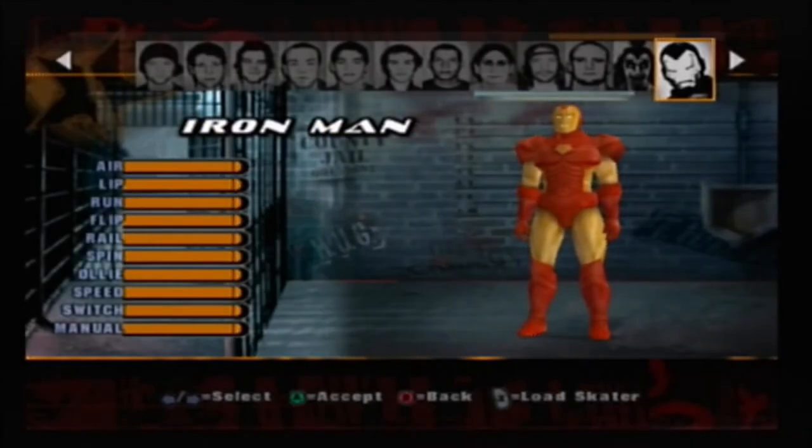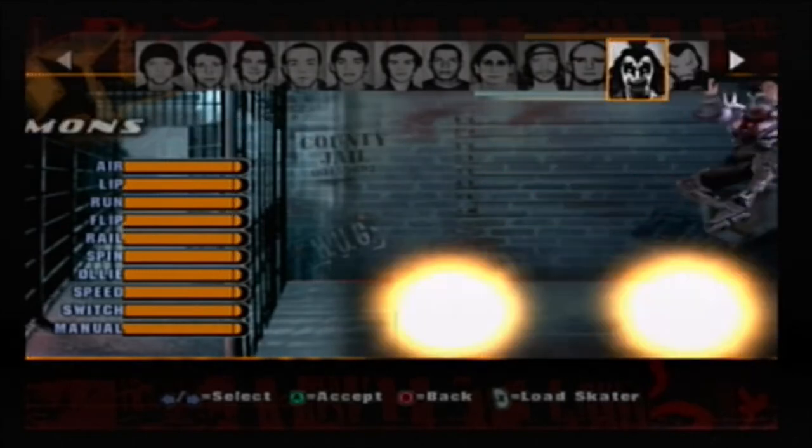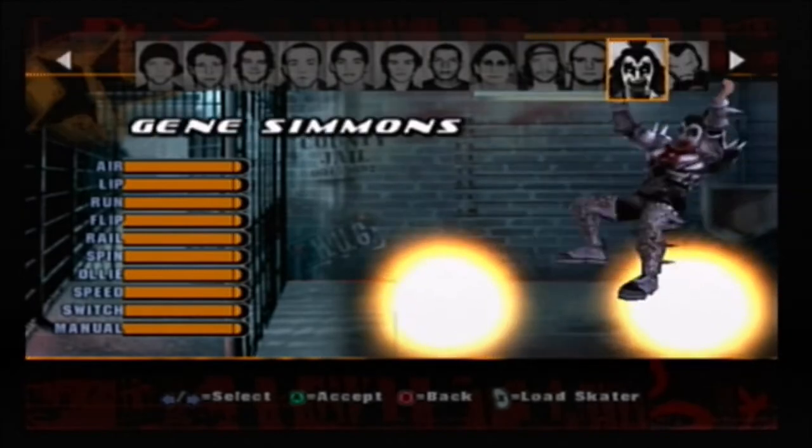Hello, welcome back to Master Games. Today we're back on Tony Hawk's Underground — the story is now finished. I've unlocked the secret level and also unlocked Gene Simmons and Iron Man. Today I'm going to do both characters in the secret level and just skate around. Let's do Gene Simmons first.